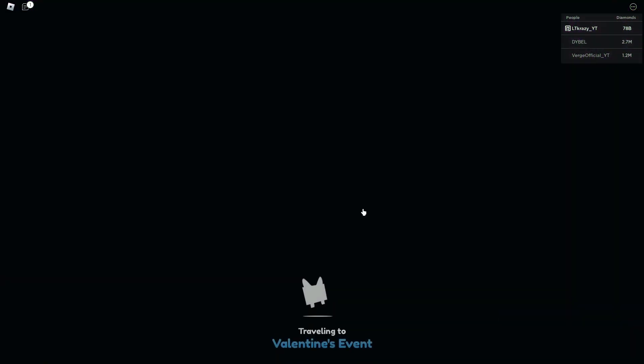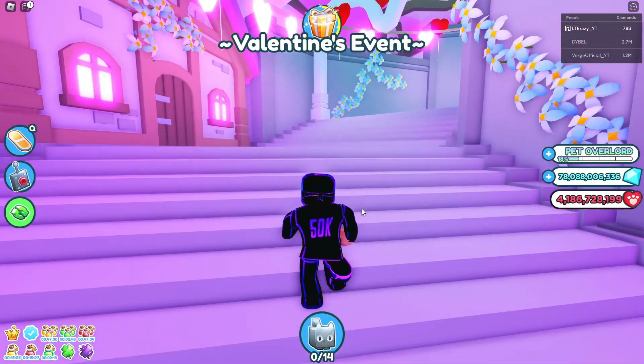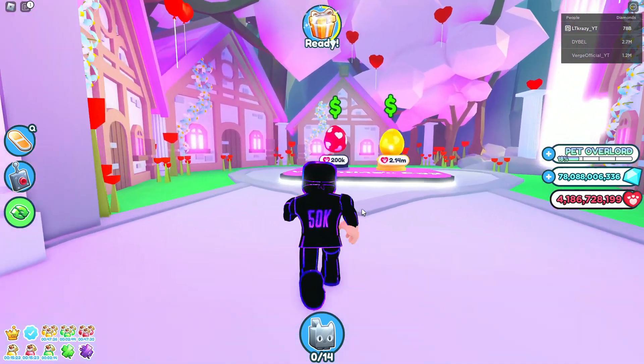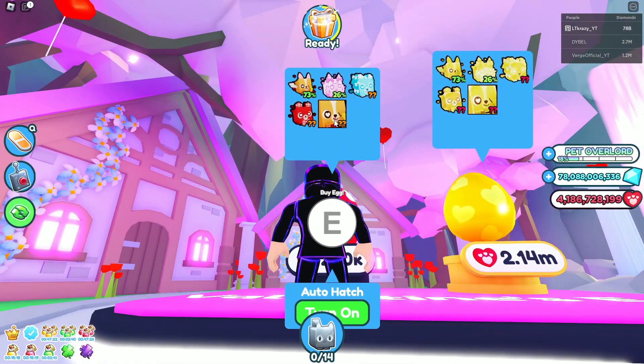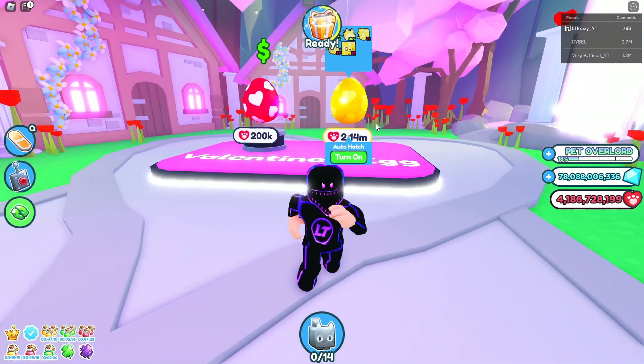You literally just walk up to the door and press E and you'll load in. Once you load in, the egg is up the stairs, and there are currently two that I know of. The one on the left is the normal egg — it's got four normal pets and one huge pet — and then on the right it's just a gold version and it costs a lot more.